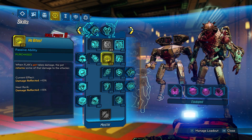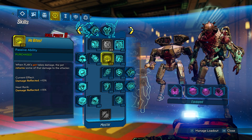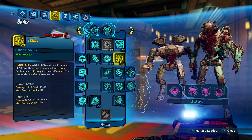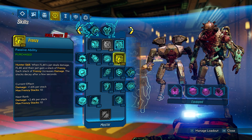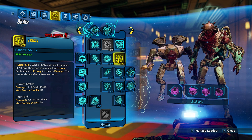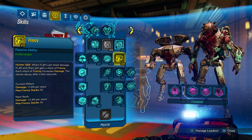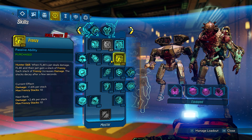Then we put two points into He Bites - basically the pet reflects damage. Especially if he's got the aggro, they reflect damage back, so you do a lot of damage that way, especially when he's got the aggro of multiple enemies. Then we put two points into Frenzy - whenever Flak's pet deals damage, their pet gains a stack of Frenzy, and each stack of Frenzy increases damage. The He Bites triggers Frenzy as well, so you're constantly doing increased damage with your pet.